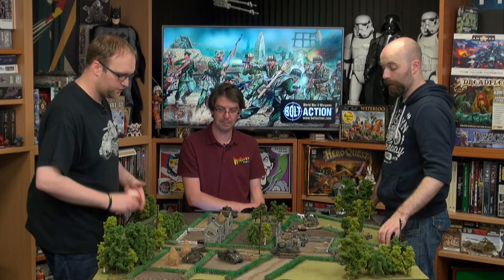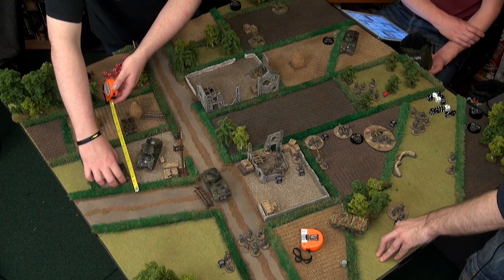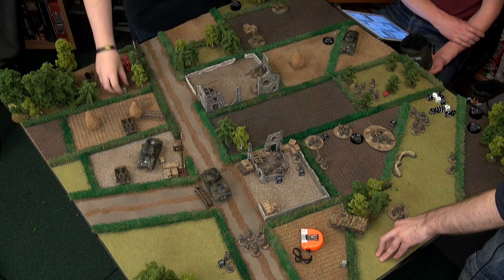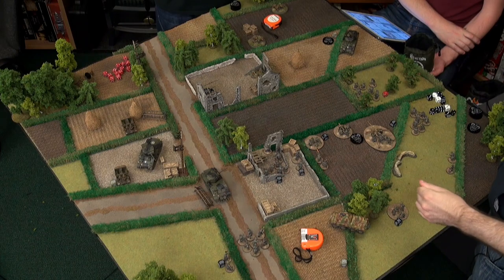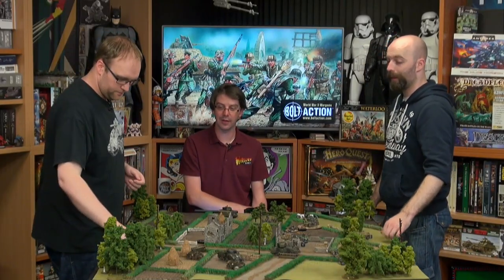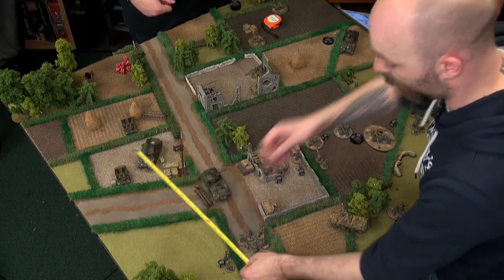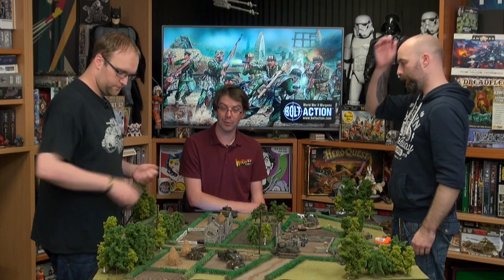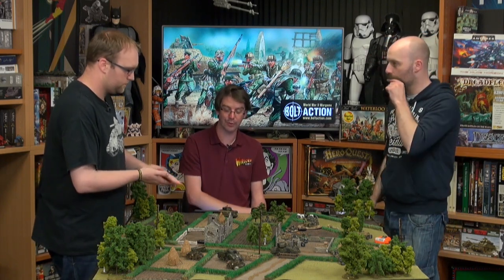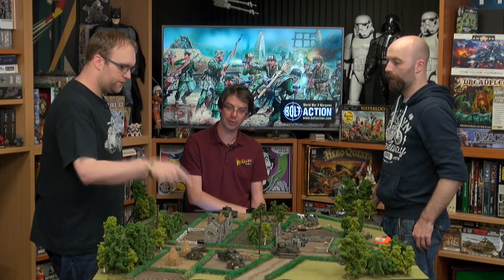One of my carriers advances 9 inches to the hedge and fires its machine gun at the Panzerschreck team. Even though it's a light machine gun, its range has gone up to 36 inches with a short range of 18 — well within range. The LMG now has four dice, and Hitler's Buzzsaw gives you five. Four dice on sixes because it's a small team in soft cover — one hit, one wound. One casualty on the Panzerschreck team, and a pin marker.